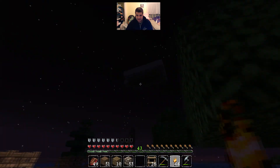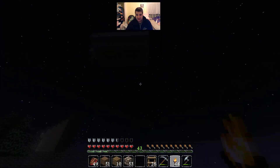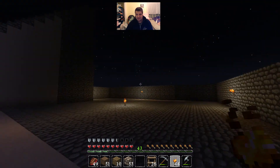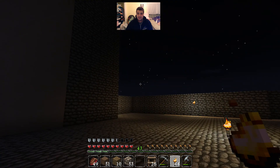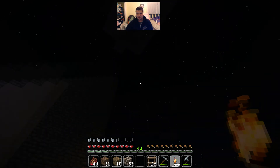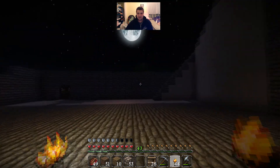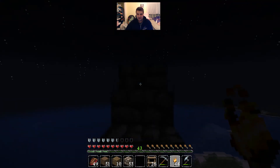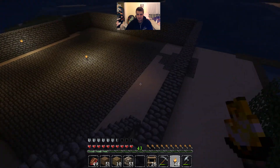You guys can probably guess what I tried doing there. I basically tried making a little bit of a mob spawner for them to spawn in the dark and for them to drop. It's worked a little bit, but it doesn't work as well as I had hoped. I watched a couple videos on it, and I plan on finishing this room out. Even though it doesn't really work the best, I think what I'm going to do is kind of have this be like a dungeon room almost — if I ever want to come in here and just try and fight a bunch of mobs or whatever.